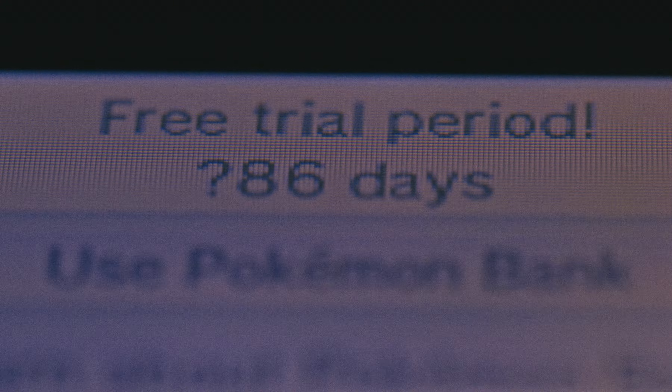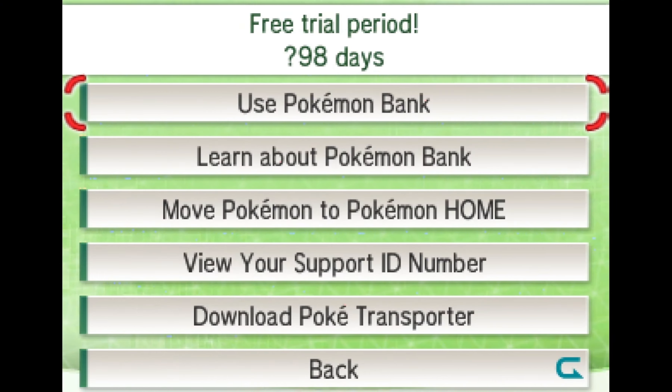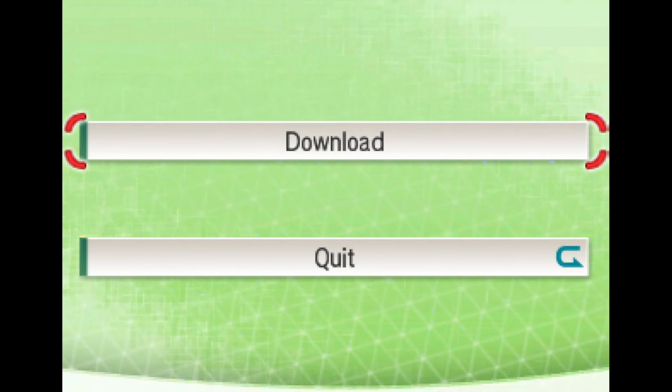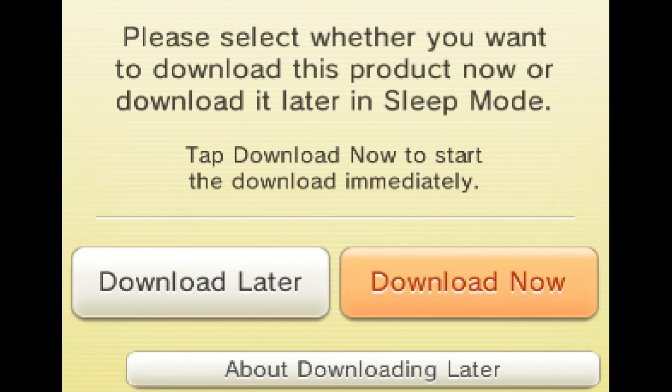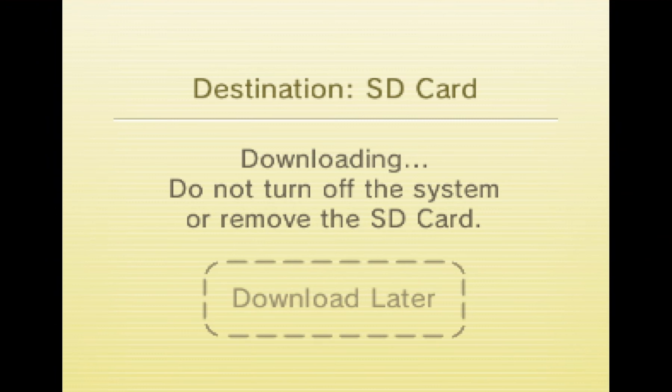Now open Pokémon Bank and go to the bottom of the screen. There's a menu option for downloading PokéTransporter. Despite the update not working, this option seems to bypass the normal eShop services and deploys an updated PokéTransporter installer directly from the shop, allowing you to re-download it and reuse it.